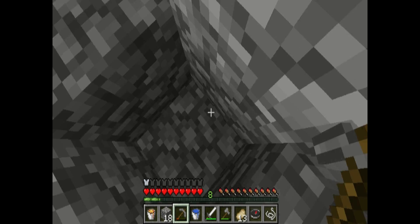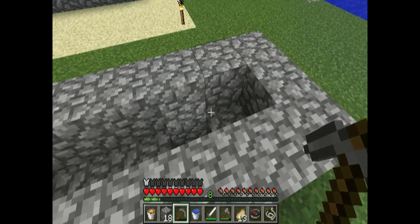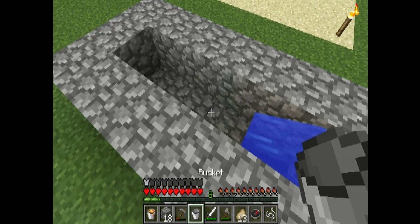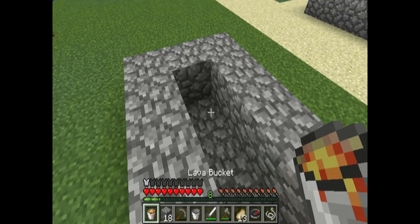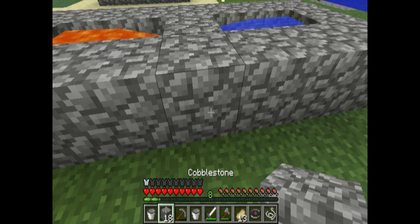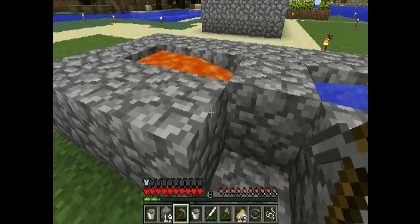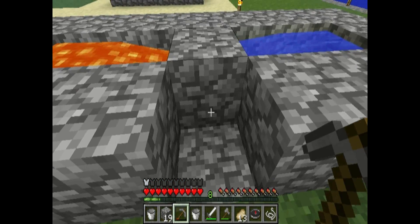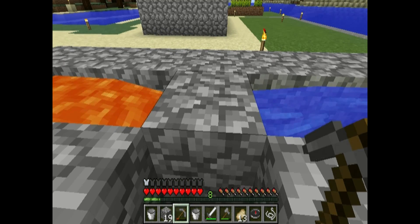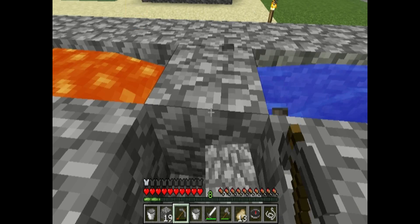Dig one block down so the water won't spread out and turn into obsidian — it will stay as cobblestone. Put the water on one side, then from the other side put the lava, and now you will have cobblestone forming. You can mine this block and pick up the cobblestone, and it will never stop regenerating.